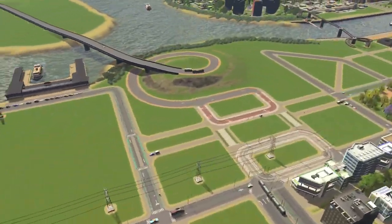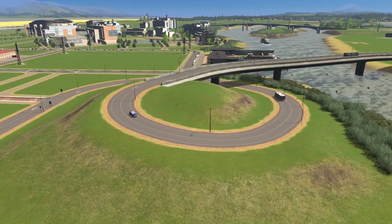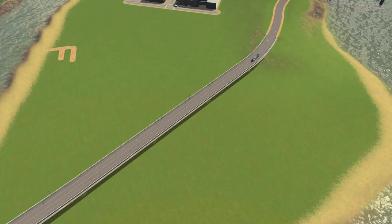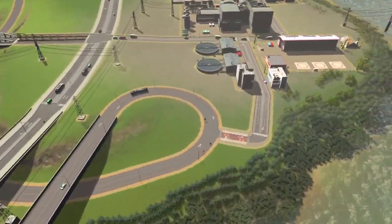Another example over here: a BRT line that links the city to a park and ride along the highway. You can see the police using it here. Once again, to create stops and access points, use pedestrian street with bus lanes.